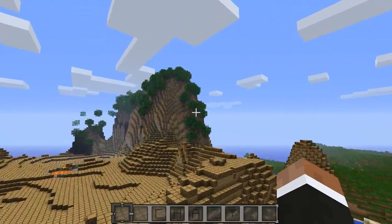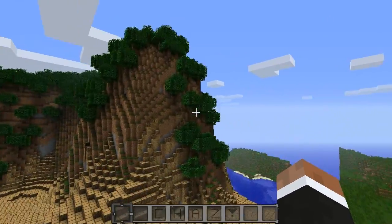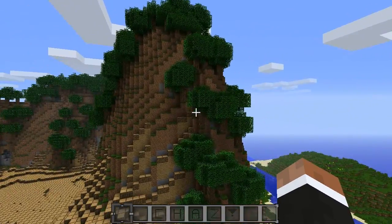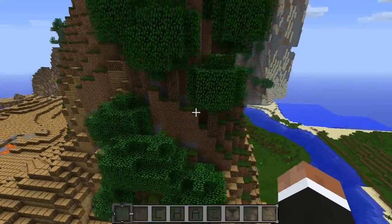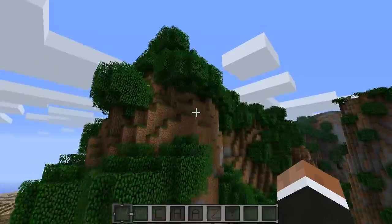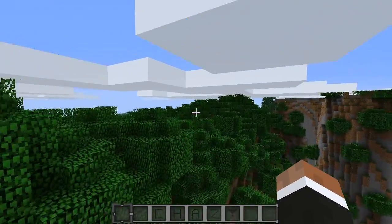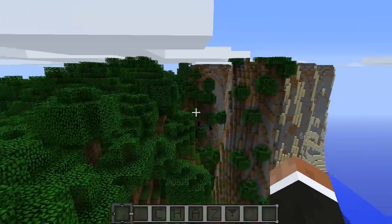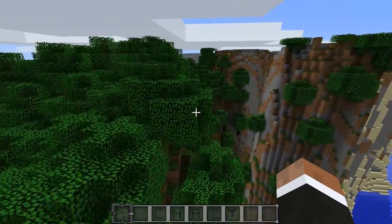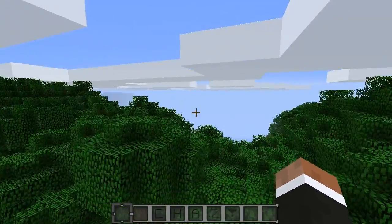Up here we've actually got a Jungle biome. I know there's already a jungle biome in vanilla Minecraft, but this mod adds a different one where regular Minecraft trees grow on the sides and tops of the mountain — which is a very cool feature. In the regular Minecraft jungle biome it's just on the regular floor, so this is a cool little change up.